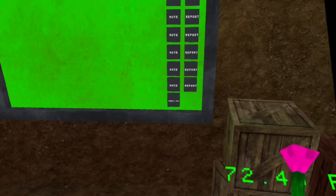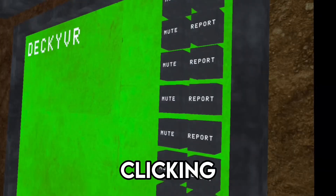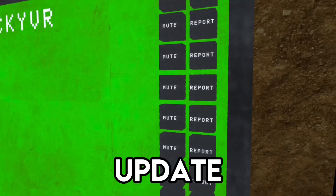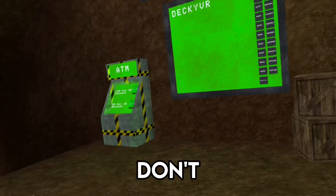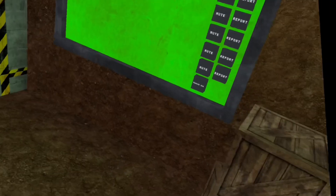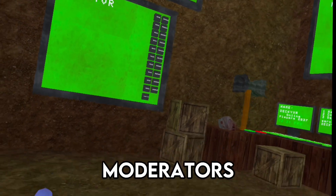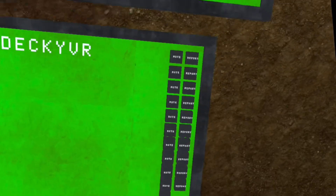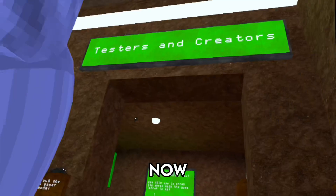Over here we have the report buttons, which have already been here, but I think they added a new update on these because now moderators, by just clicking it, can ban them immediately. I have no idea if this was already in the game — I watched a video on the new update and the guy was a moderator and I wasn't sure if that was new. Somebody let me know in the comments. That is the leaderboard update — it's a small update but it's pretty helpful, especially for moderators dealing with people breaking the rules.